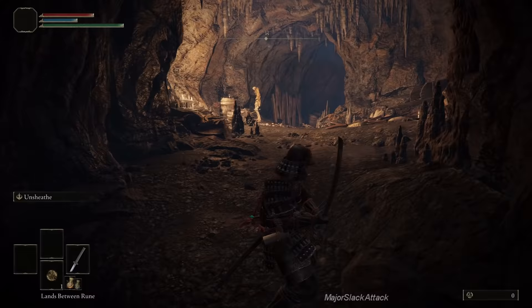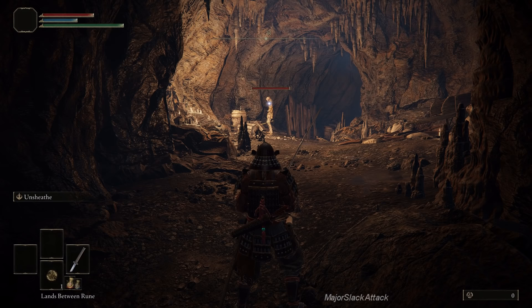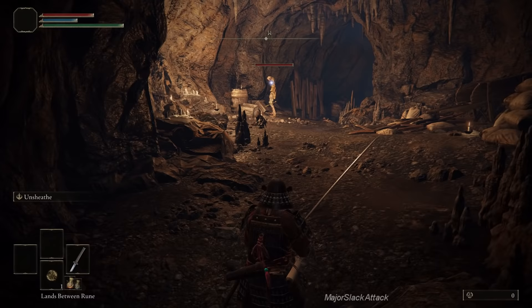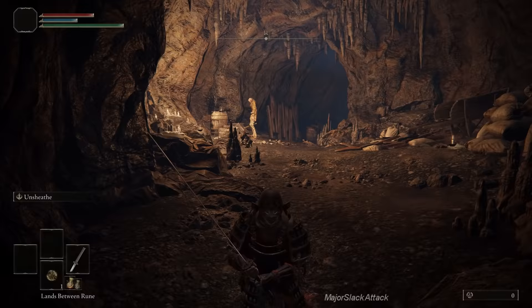Targeting — lock on. This is not aim assist, this is actually part of the game. Press the lock on button and you'll get a highlight on the enemy and stay locked on. However, it does constrain your movement. For most small enemies you want to be locked on because it's pretty hard to hit enemies otherwise. For big boss enemies, you can get away with not being locked on, and sometimes it's preferable because you can dodge around a lot easier.